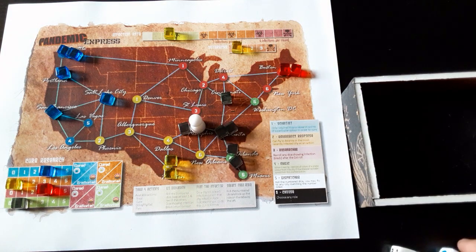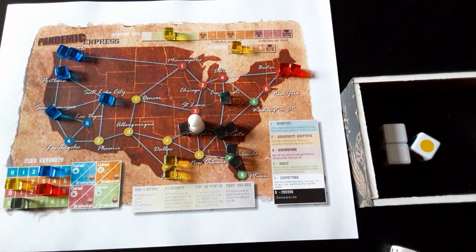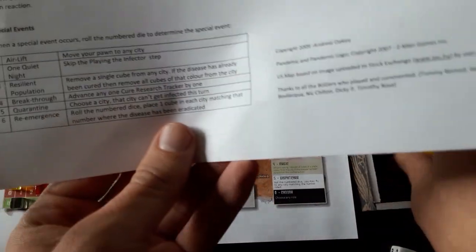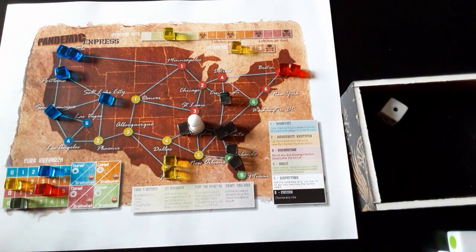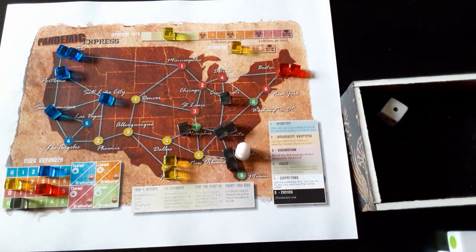Research: I'll keep two white dice to show what those do. If you have two whites, there's a table in the rulebook with special event cards like those in regular Pandemic. I roll a die and get one, which is Airlift — so we can move to any city. We'll move to Orlando.